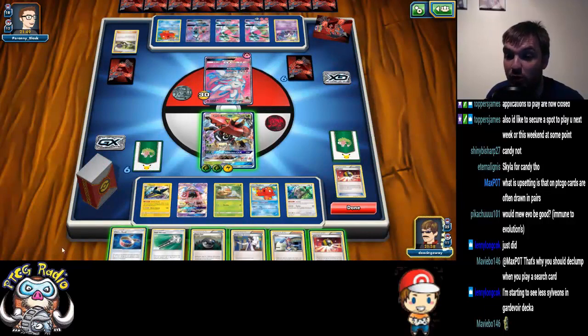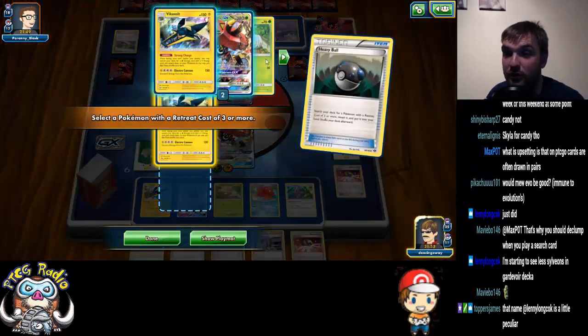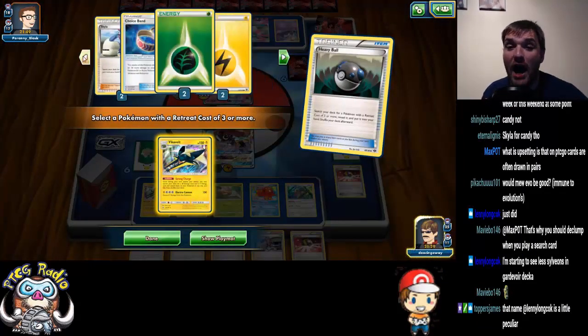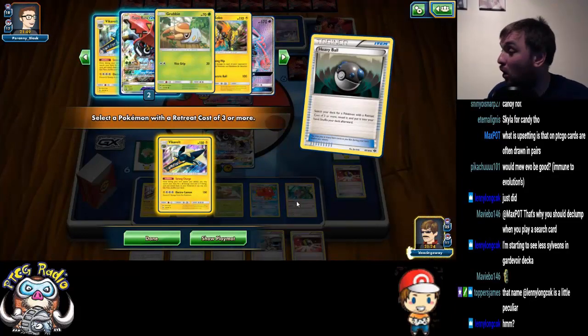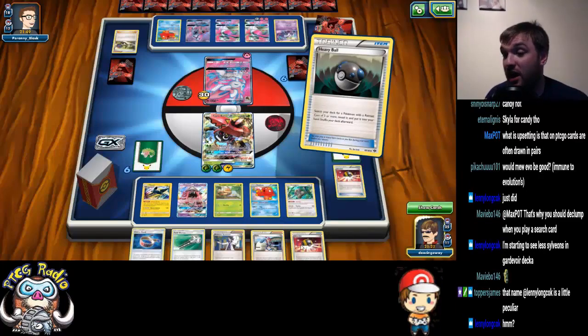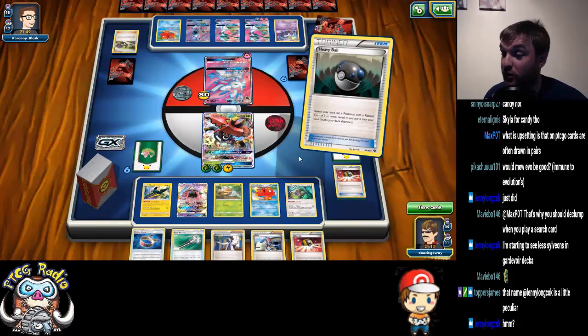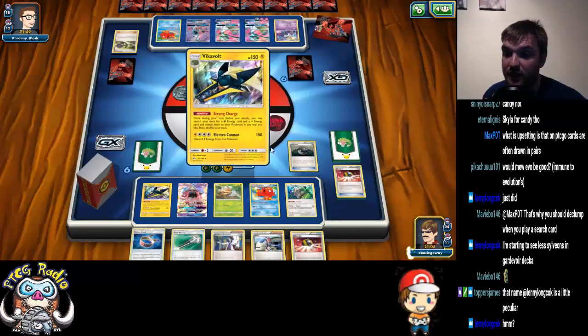We are actually going to go double Vika Vault. The reason is: please don't let Kukui be prized. The plan is you get double Vika Vault this turn, then next turn we try and find ourselves a Kukui and get a one-hit KO on Gardevoir so he doesn't get two one-hit KOs in a row. That is not happening, which sucks.